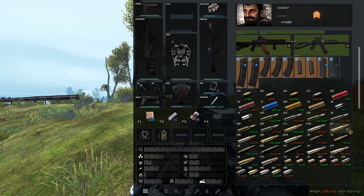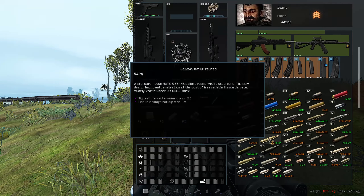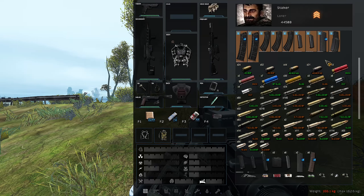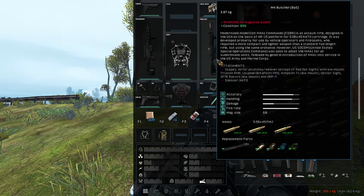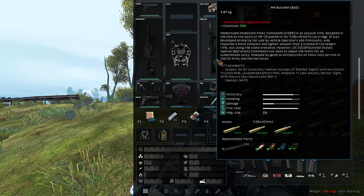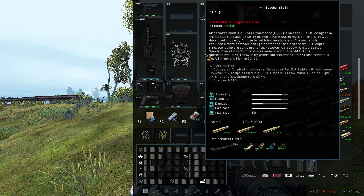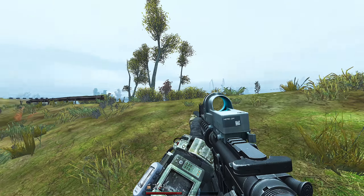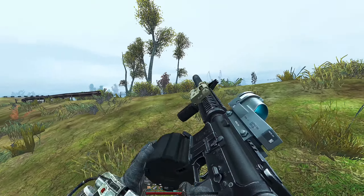Let's see — 5.56. I do have some 5.56 here but not a lot. Oh my god, it's going to take ages. All right — I have six. I'm not going to load 62 bullets, just a little less. Burst mode — we should be okay.